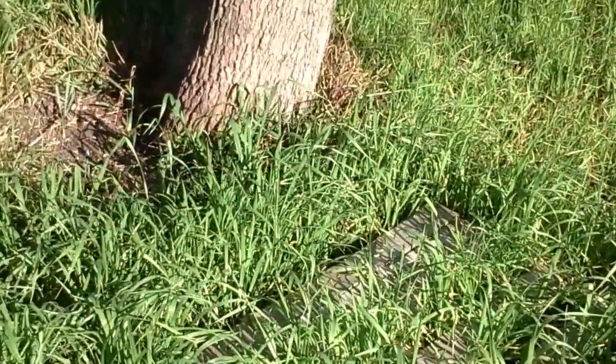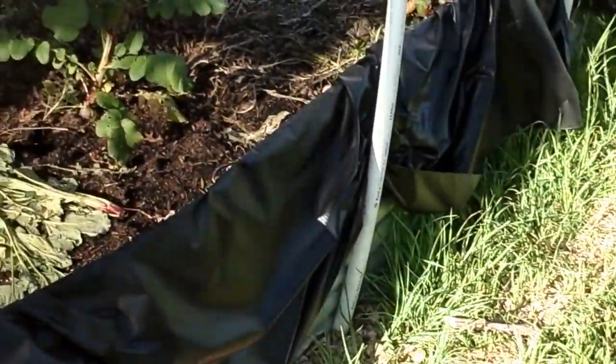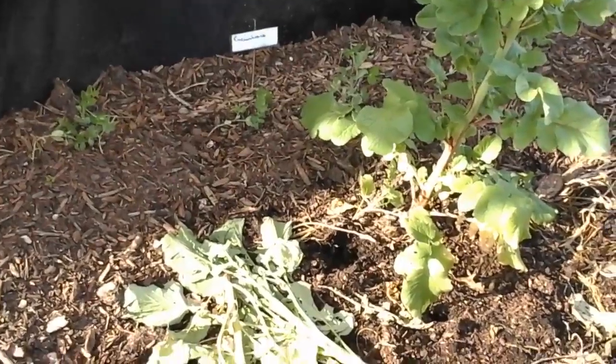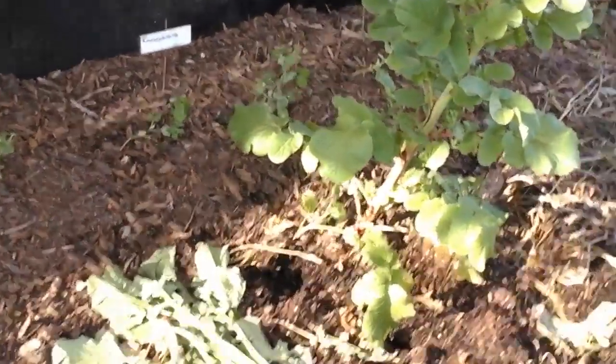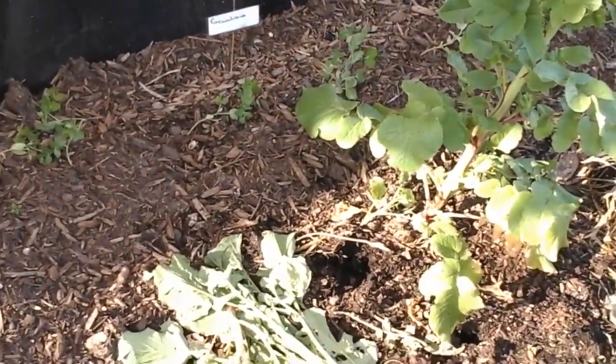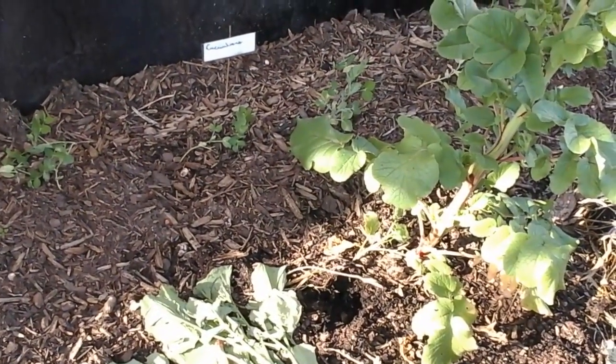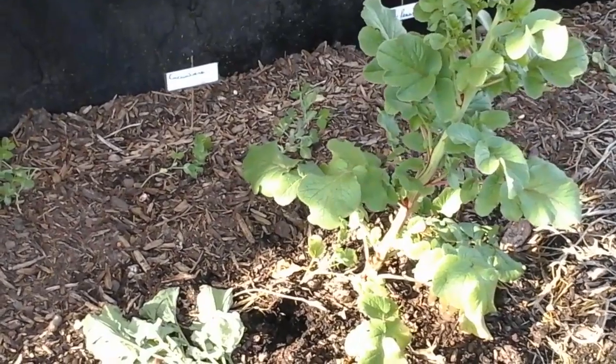Look at that creature — hey, shh. Over here, what I thought were beets weren't; they were instead radishes, and good-sized radishes. Give it a three count: 1, 2, 3 — picture. For context, that pepper mill is a pretty standard size, about a two-inch diameter. The larger of those two radishes is bigger than my fist.